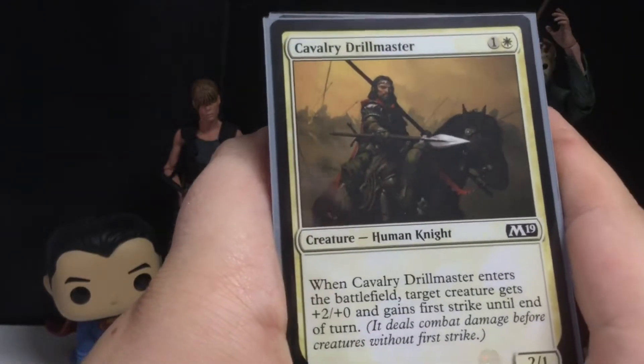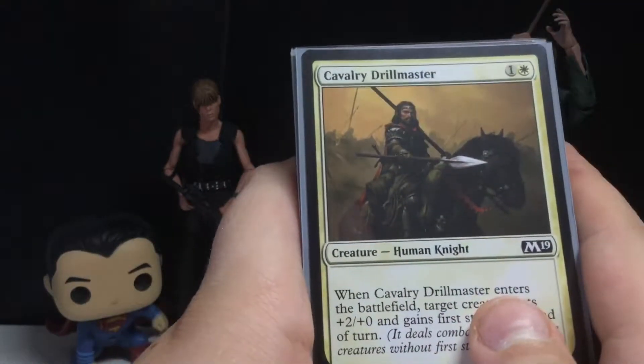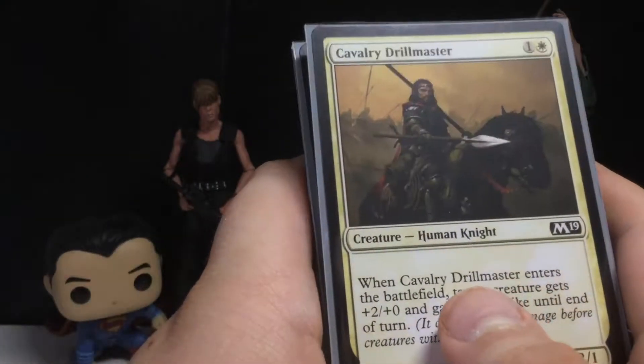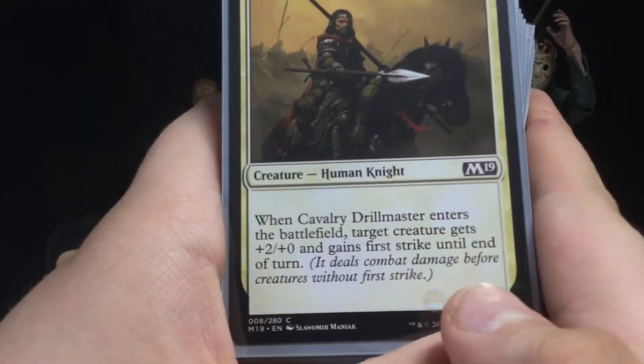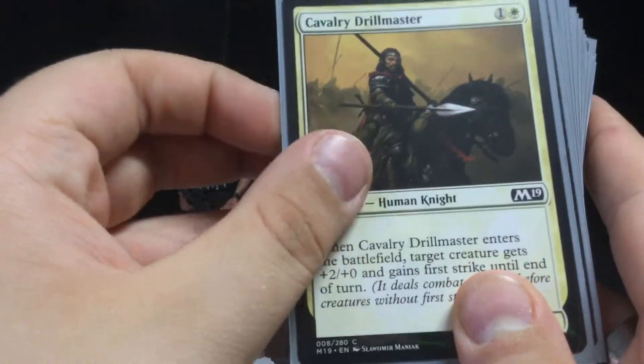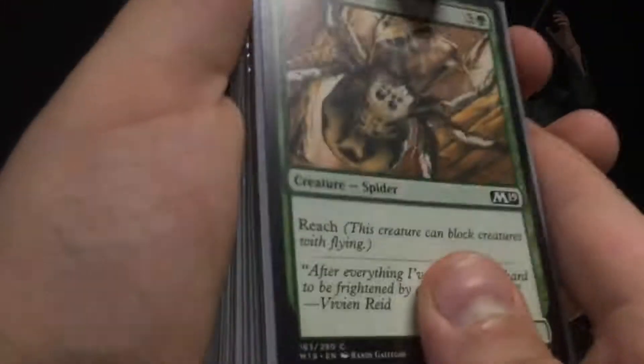Two mana for a two-one Human Knight — Cavalry Drillmaster. When he enters the battlefield, target creature gets plus two and gains first strike until the end of the turn. That's really good if you have a creature with deathtouch, and there is one in here.